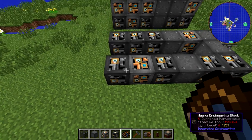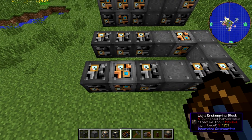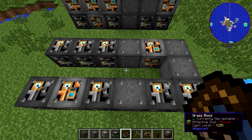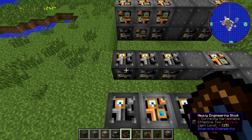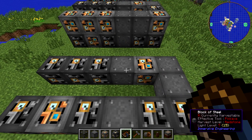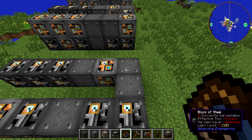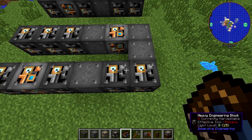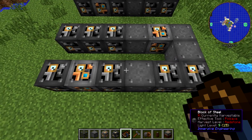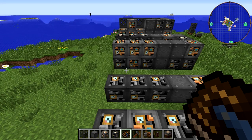The first layer — this thing is six blocks by three blocks, and it's got an empty space in the middle. You will lay down three heavy engineering blocks, then a block of steel, and then a light engineering block, then two blocks of steel. This is where you're turning directions — two blocks of steel heading down, and then two heavy engineering blocks going left, a steel block, another heavy engineering block, a light engineering block, and then another heavy engineering block.